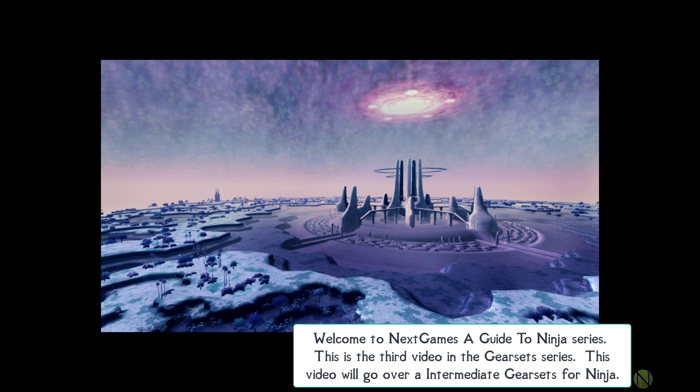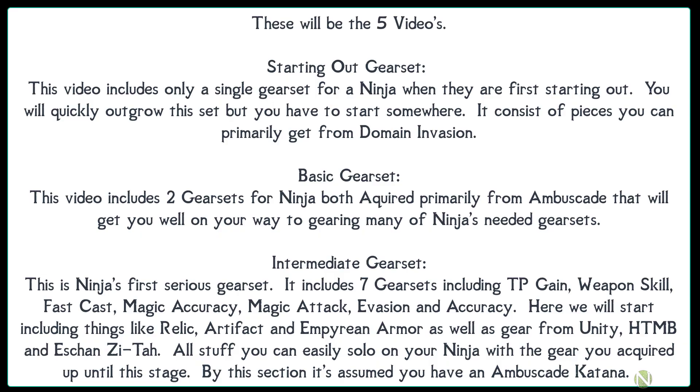Welcome to Next Games' guide to Ninja series. This is the third video in the gear set series and will go over intermediate gear sets for Ninja. The first video was a starting-out gear set for ninjas just starting out, primarily getting domain invasion gear and then basic gear from ambuscade. After equipping those two gear sets and your ambuscade katana, you're ready to solo all of the intermediate gear set content covered in this video.